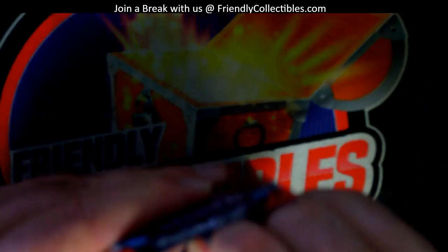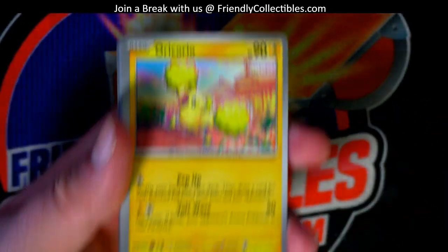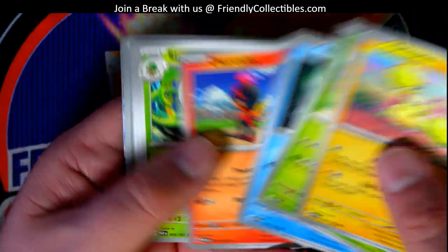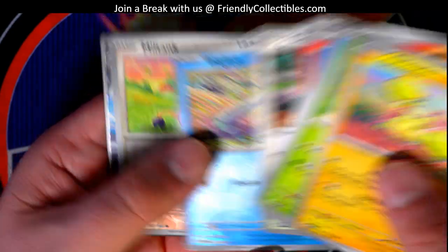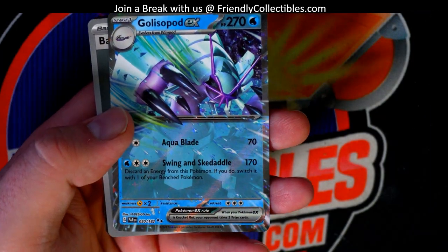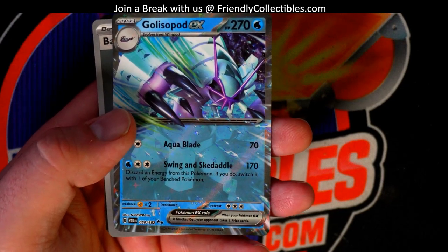All right, last one here for you, buddy. It's actually kind of fun, man — doing something different. We were doing those Star Wars Japanese — that's a real cool set. Yeah, I like these too, I like the artwork on these. 50 of 180, yep — that's two black stars, that's a double rare. Gala Speed right there.